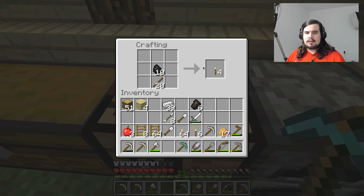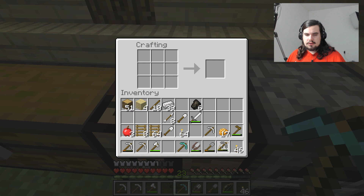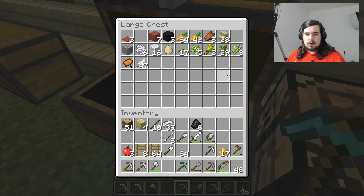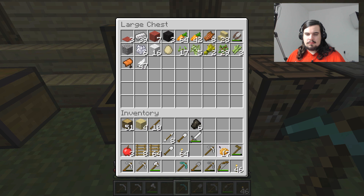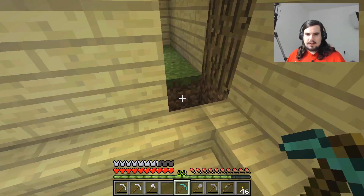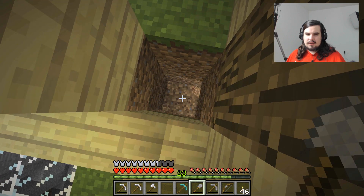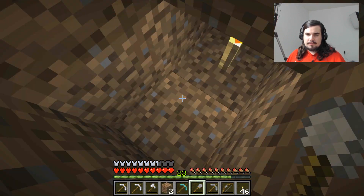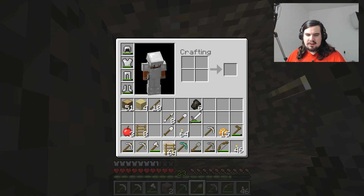I'm going to make some torches out of the rest of these — you can never have enough torches. We'll put some torches over there. We don't need the shears, and we certainly don't need the extra iron — it would be very, very sad if we lost that. We'll leave like two of these potatoes. You're not supposed to dig straight down, and it's also relatively slow if you try and dig while on a ladder.